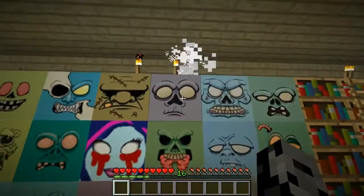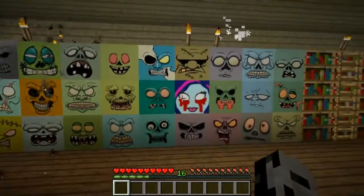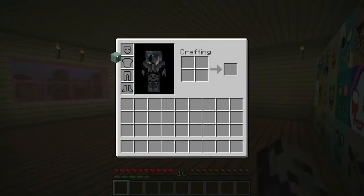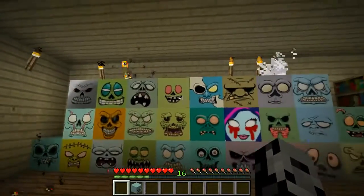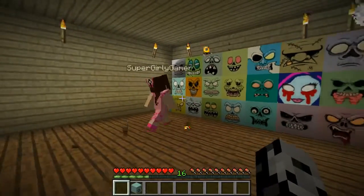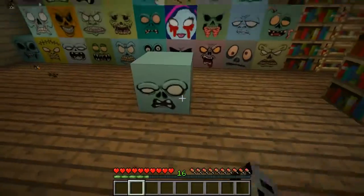So a couple of them have special effects, like this one's got smoke coming off it, and this one has fire coming off it! I love it! So I believe you can actually take one of these — you can make helmets! So what you can do, once you get nine of these, put them in a crafting table and it will turn into the helmet! So you'll actually look like them! Oh my god, it's so weird! That's so amazing!